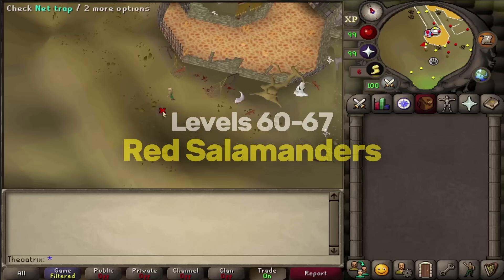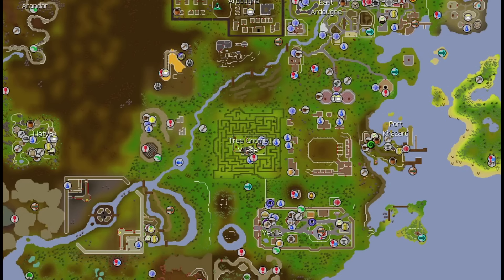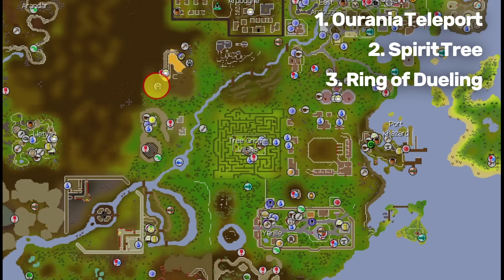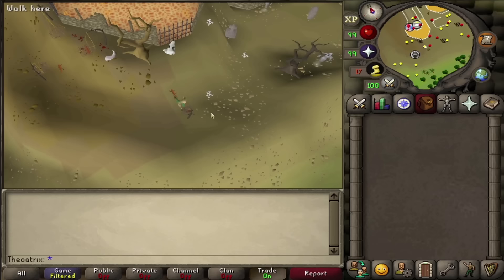At level 60 Hunter, you should move on to Red Salamanders. To catch Salamanders, you need small fishing nets and ropes — bring a few extra in case you lose some. I would recommend wearing Graceful because you'll do a fair bit of running. They're located near the Ourania altar; an easy way there is to teleport to Castle Wars and run north. The fastest way is an Ourania teleport from the Lunar Spellbook, or there is a Spirit Tree close by. At level 60 Hunter, you can use all four traps in this area. Turn on Shift Drop to release the Salamanders more easily after you catch them.